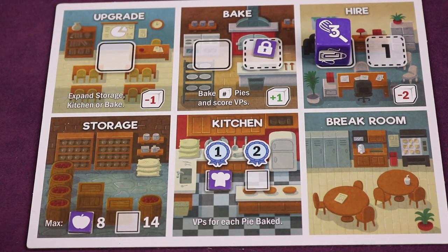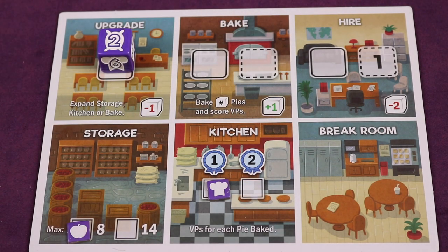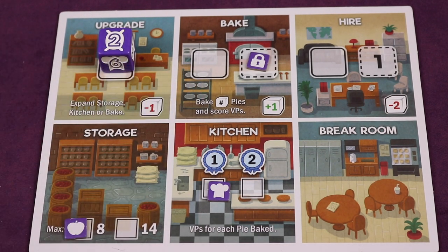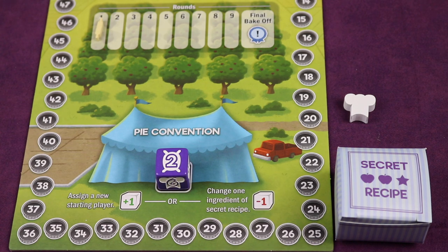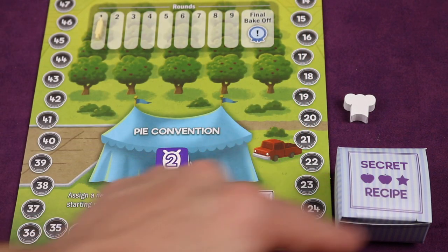If you want to hire, you place one of your dice on the hire spot, then take one of the dice from off your storage board at the beginning of the game and place it as a value of one — usable next round. On the upgrade spot, you can upgrade your bakery (allowing two workers to bake pies per round), upgrade the kitchen (receiving two points per pie baked instead of one), or upgrade the storage (holding 14 ingredients instead of eight). At the pie convention, you can assign a new starting player or change one ingredient of your secret recipe if you think someone knows it.